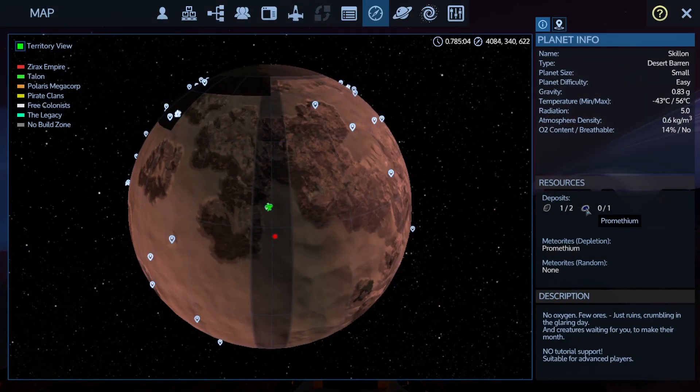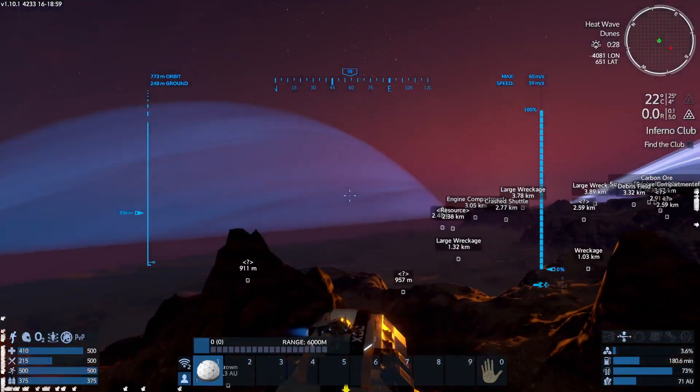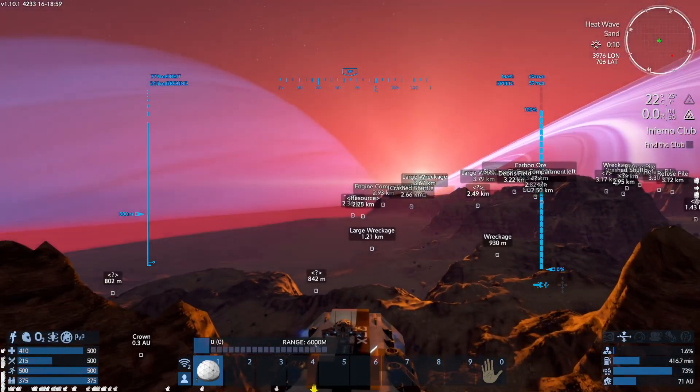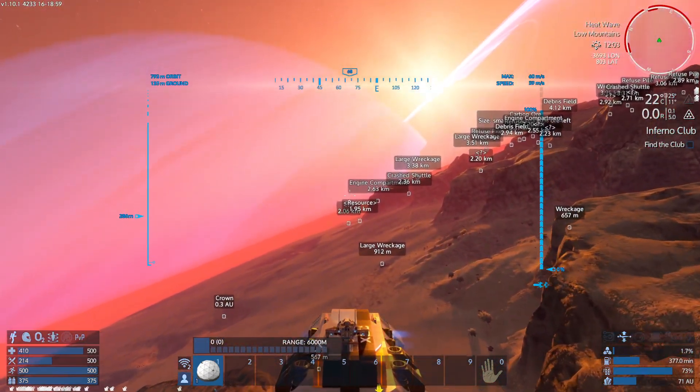We still have a Prometheum deposit somewhere. Oh, it's a Gliding Overseer — no idea what that is. We do have resources up that way and over here. Very tetchy.